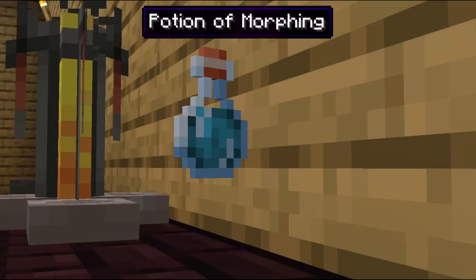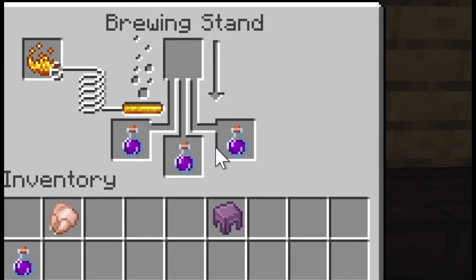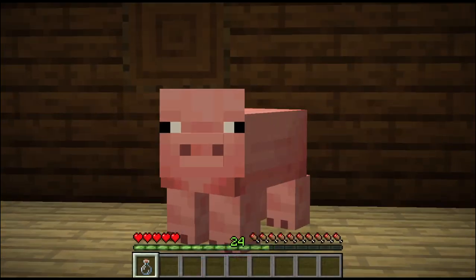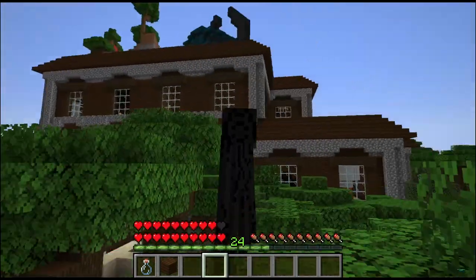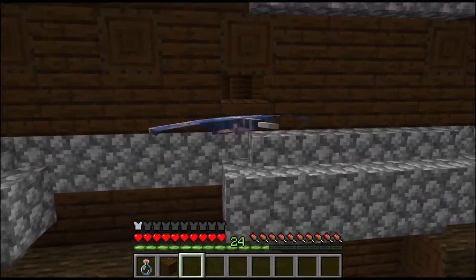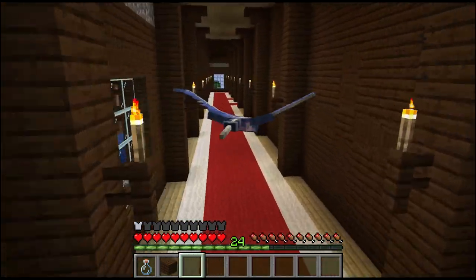The Potion of Morphing. Brew a part of a mob with a shulker shell, and get yourself a morph potion of that mob. Morphing into a mob not only changes your hearts to match it, but also your size, and warrants some special abilities. The best would be the Phantom Morph Potion, because it lets you fly like in creative mode, and you can fit in super small gaps.